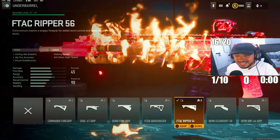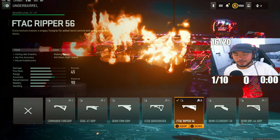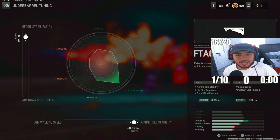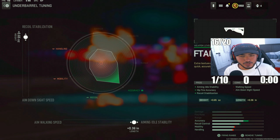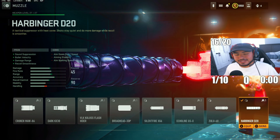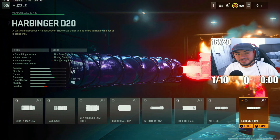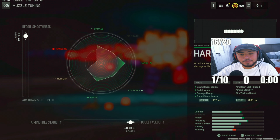The ISO Hemlock is very accurate, but having that underbarrel helps a lot. Tuning: recoil stabilization to 0.65, aiming idle stability to 0.36. For the next attachment, we went with the Harbinger D20 silencer, which increases bullet velocity and damage range. Tuning: recoil smoothness to 1.17, bullet velocity to 0.87.